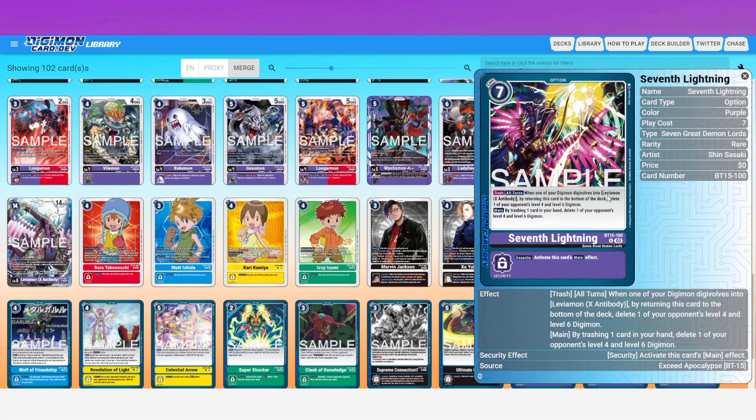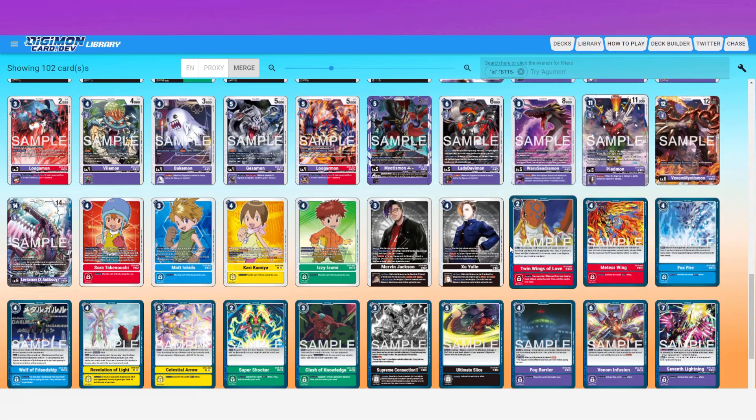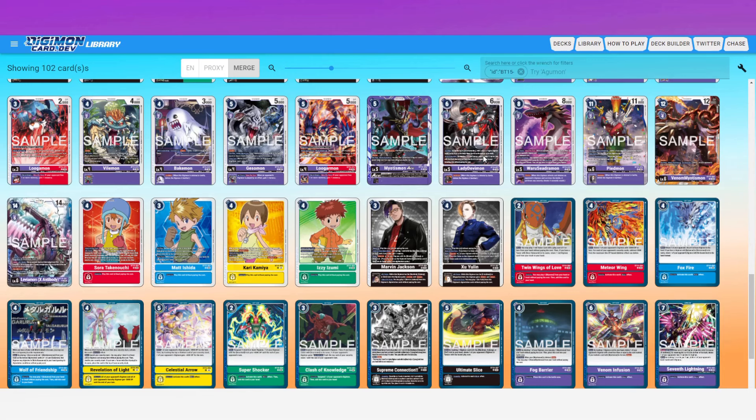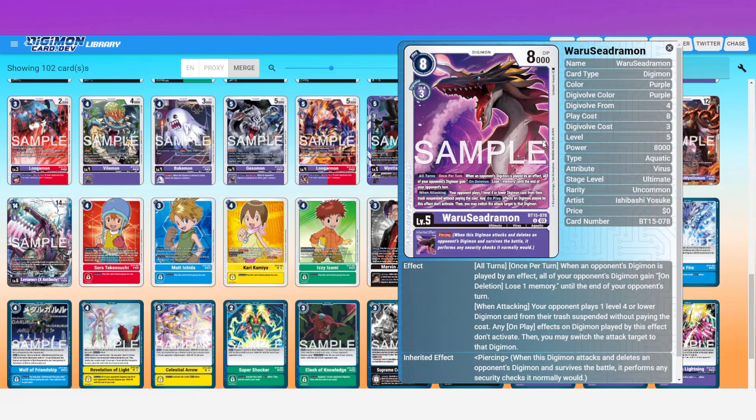There's also a companion option card. As a trash effect, all turns, when one of your Digimon digivolves into Leviamon X Antibody, by returning this card to the bottom of the deck, delete one of your opponent's level four and level six Digimon. So it covers the levels Leviamon's evo effect didn't hit. Together they clear basically the whole field. And it's a trash effect — you don't have to play it, it just pops off from the trash. You trash both and they fire.